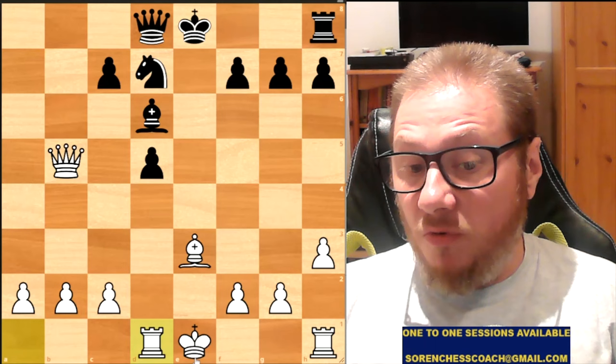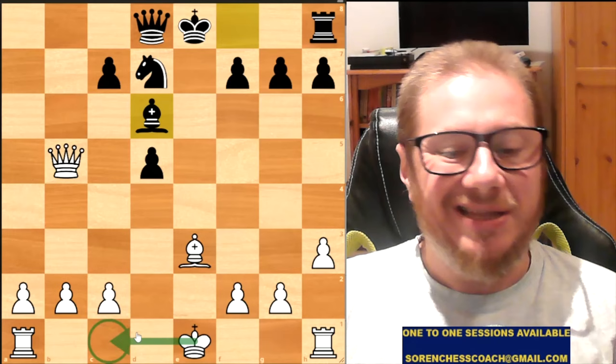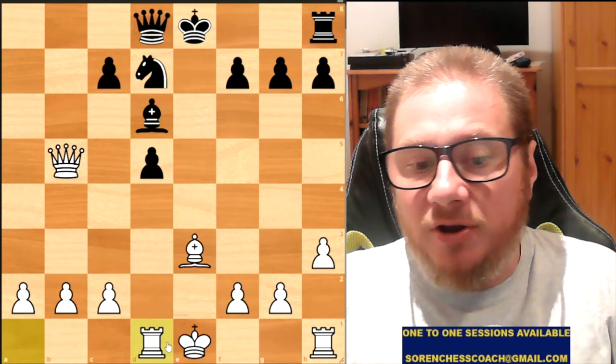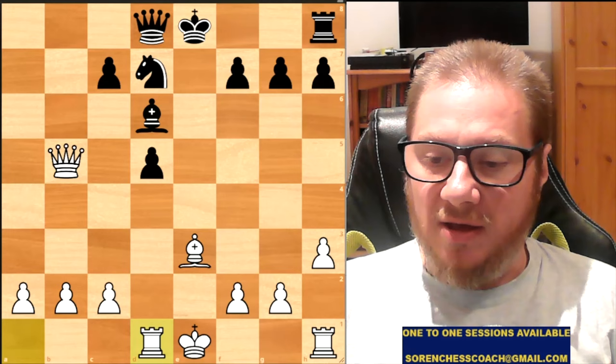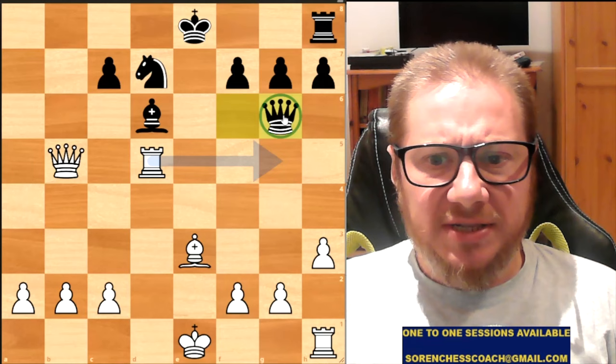White plays Rook over to D1. Much better would have been to castle on the Queen side — very natural here to want to do that and get the Rook active anyway. Maybe they wanted to castle on the King side; it's not obvious. Anyway, Queen to F6, and Francisco captured the pawn. White plays Queen to G6, and you can already see there is an attack on G2.